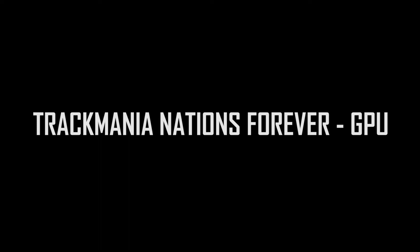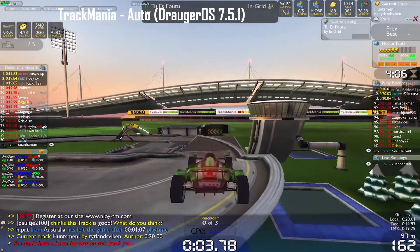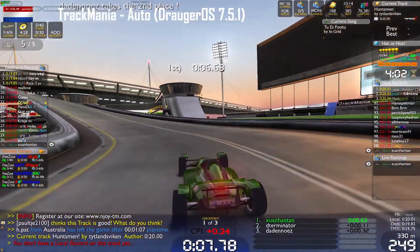In an online round of Trackmania Nations Forever, a Windows game, frame rates hover at around 95 to 110 FPS on Droger OS. Unfortunately for Sparky Linux, Trackmania will not start for some reason. By the way, if you like this video, do consider hitting the subscribe and like button.